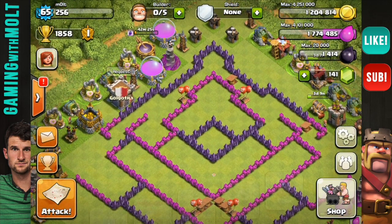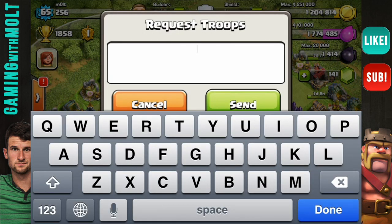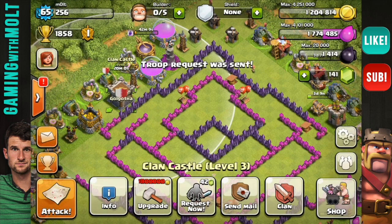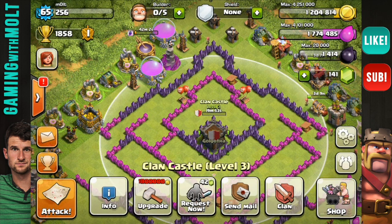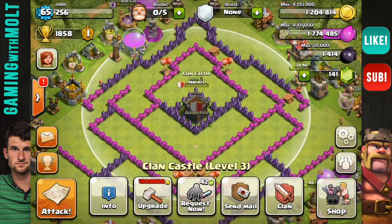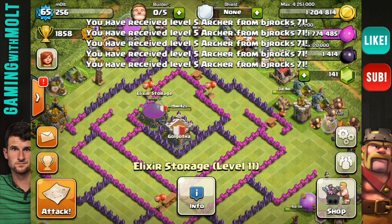The first and most important when you are in an active clan — let's go ahead and request troops, let's say WizArcher. Let's put that clan castle right here in the middle. The clan castle, when you are in an active clan, is the best defense. It's constantly, if you're in a good clan, filling up, which means it's protecting you, and you really want that in the middle.